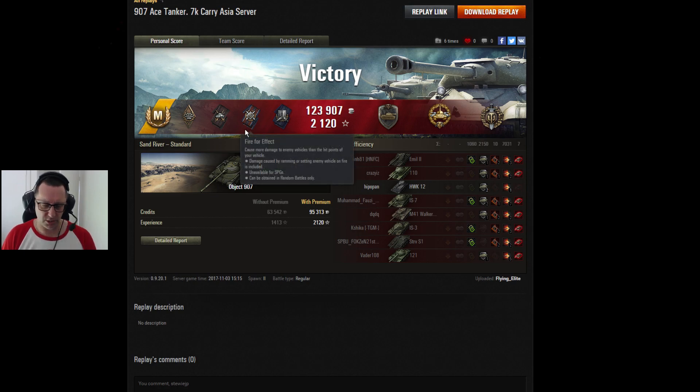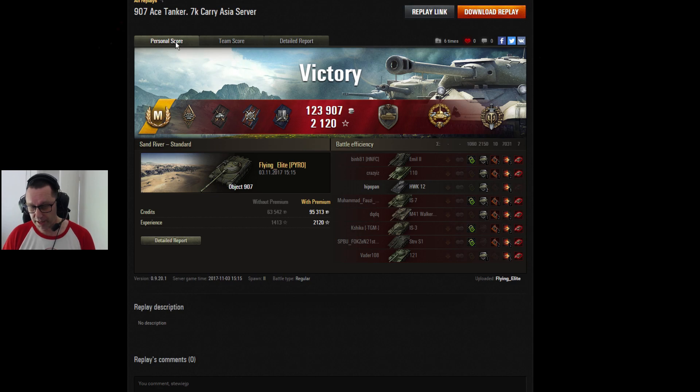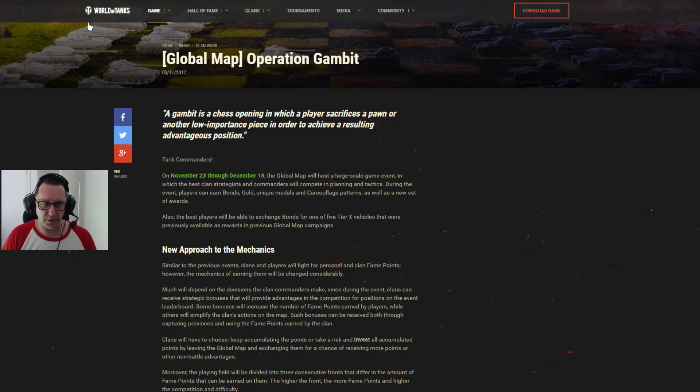So without further ado, have a look at the global map — Operation Gambit. There'll be a link for this down below. It starts on November 23rd through to December the 18th. Now as far as I know, the first four rounds will be hosted on the Sydney server, and the second four rounds will be hosted on the Asian server. The reason I'm saying rounds and not times is it depends where you're watching from — Australia, New Zealand, and Southeast Asia all have different time zones.